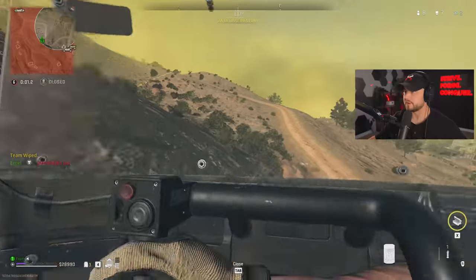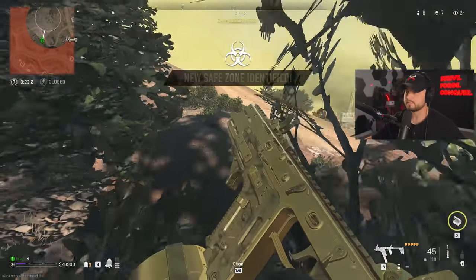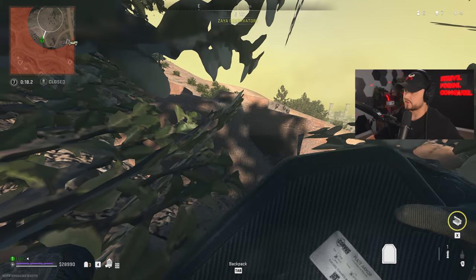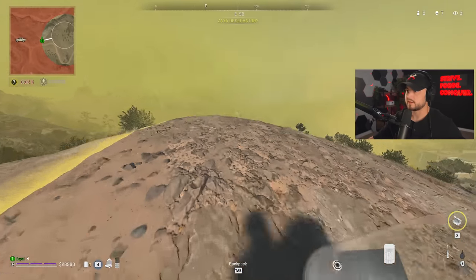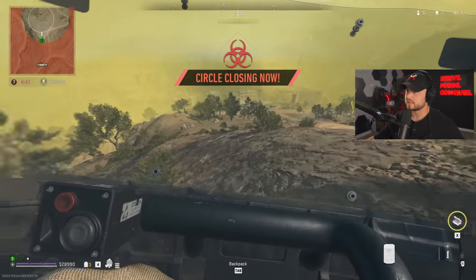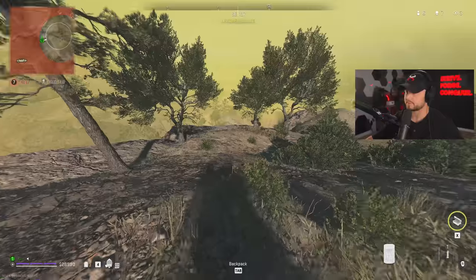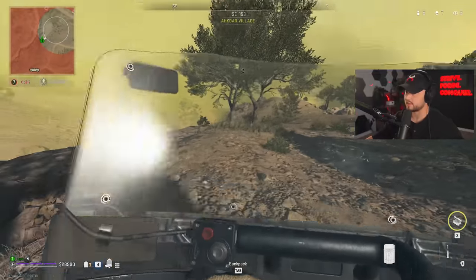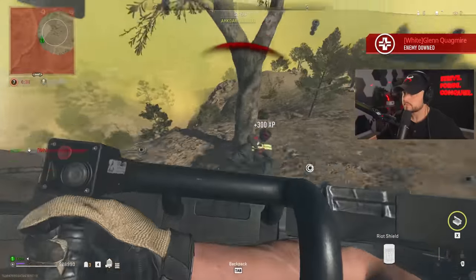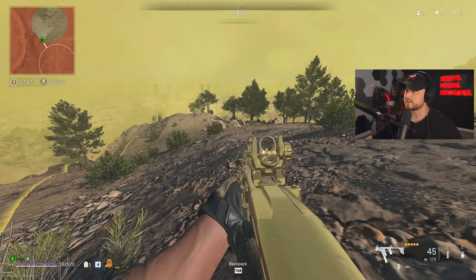We're in a bit of a pickle here. I need to reload, need to plate up, and now I need to play that high ground up on the left. I have one stun which is basically my only chance to get an elimination here. I am playing the sissy route - I get it, a lot of people are going to be upset, but this is the worst situation to be in. Oh, he quit the game - I'd quit the game too, honest to god.